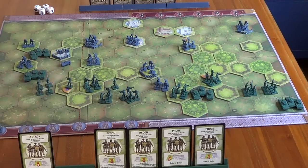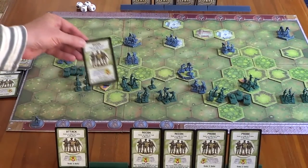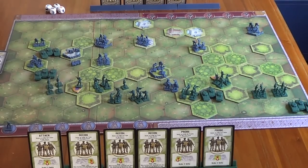I'll draw a new command card - and it is Recon on the Right. Let's see what the Axis player wants to do in response.